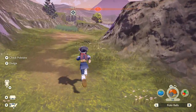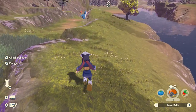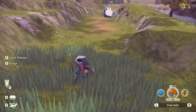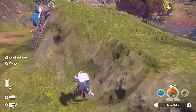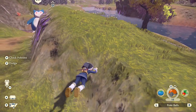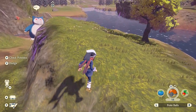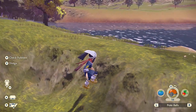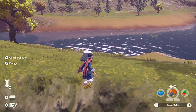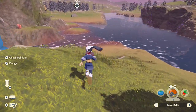Weirdly enough, once you walk off ledges you just gain a bit of speed. And you can't climb up ledges at any point — you'll just slide down. Except if you do it at a very specific angle with a roll, which is really weird considering these ledges aren't too steep sometimes.